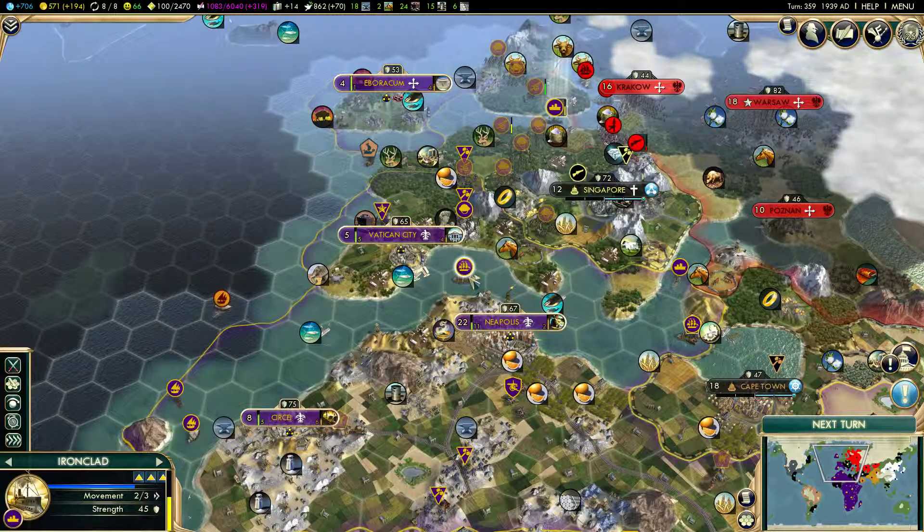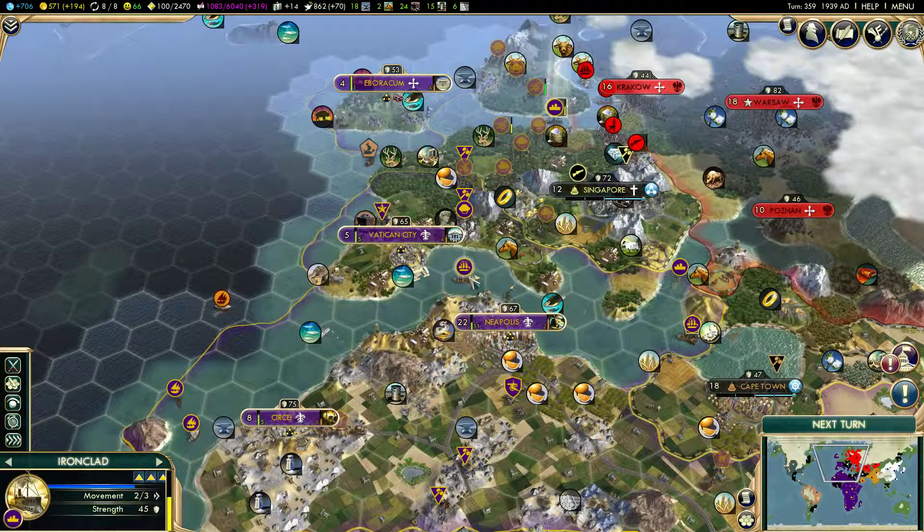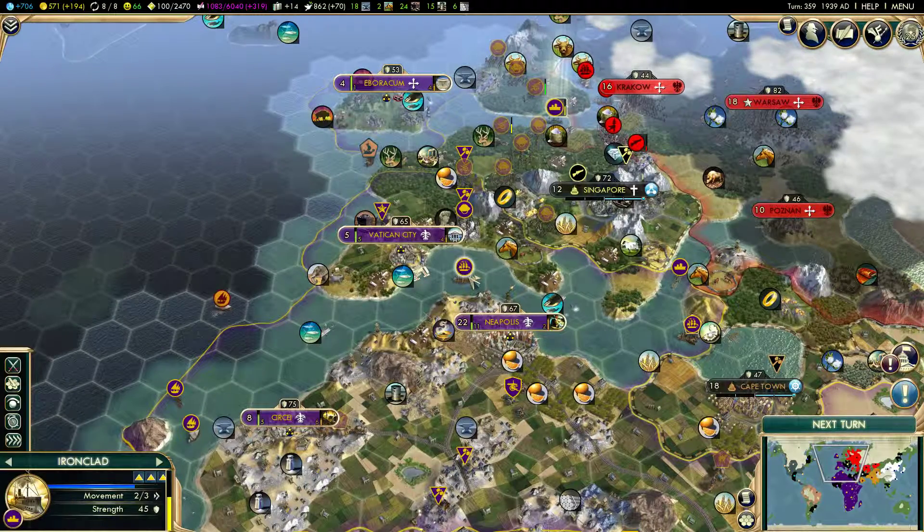For those of you who have been playing Civ 5 for a while, or just watching the tutorial from the beginning, you know that early on in the game we had really two types of units: warriors, which are melee units, and archers, which are ranged units. When you go into battle with a melee unit, both sides will do damage to each other, whether you're the one attacking or defending. Ranged units attack from afar, so you can use archers to deal damage to a city or another unit without the archer themselves taking damage.